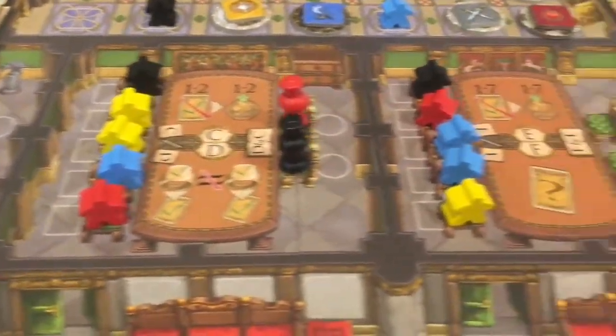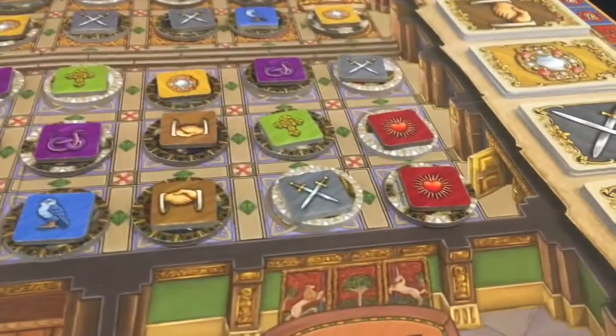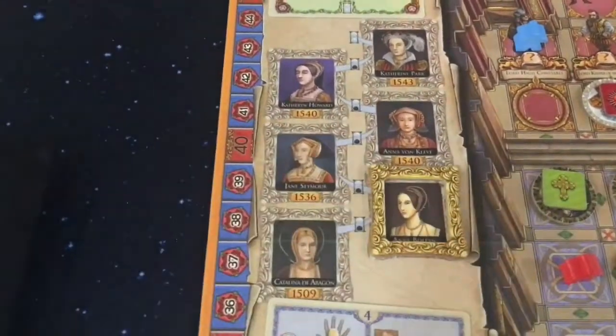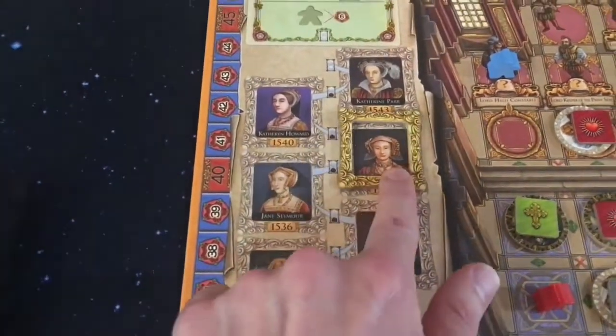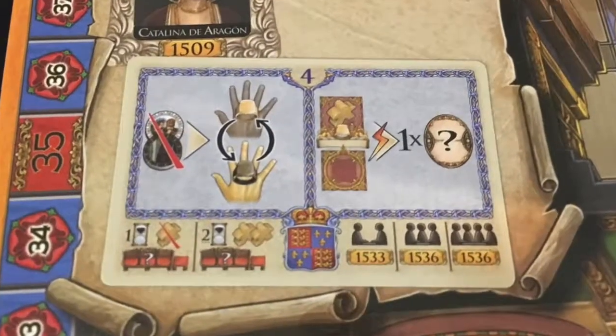The player with the most prestige at the end of the game wins. The game is played over many rounds, which consist of five phases. Each round is represented by one of King Henry's wives pictured on the board. You will use the frame to keep track of rounds. Depending on your blue scenario card, the number of rounds might be different each time you play.